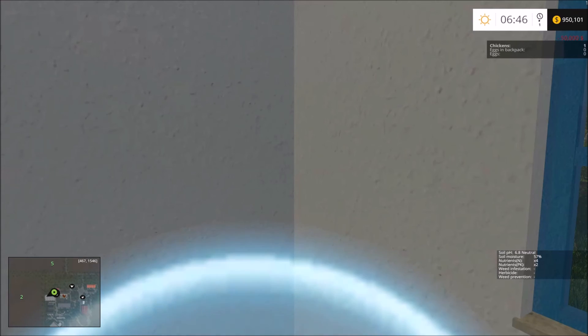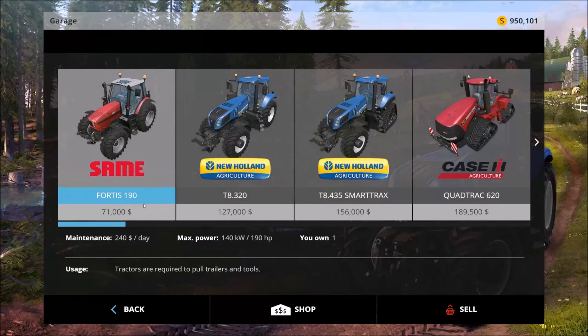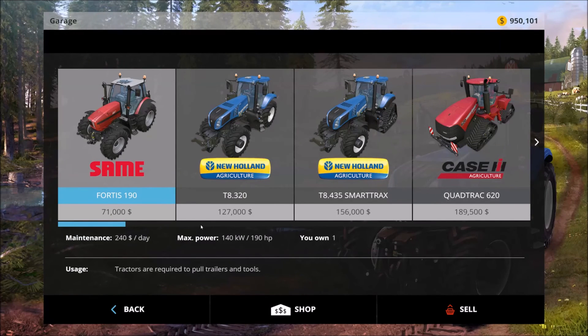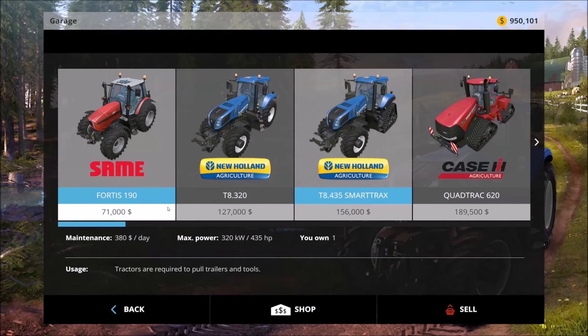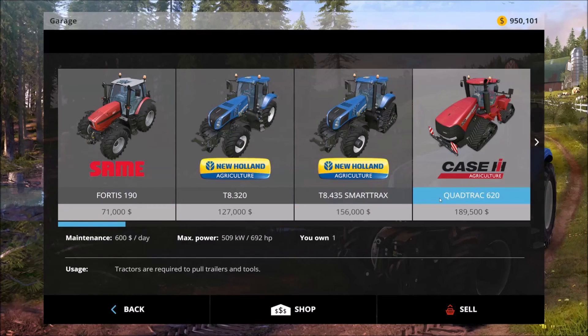So now we only have $950,000, but if you watched the last video you know that I got myself all of the equipment I'd want to get started - at least the bigger stuff. Let's hit P and look at my garage. We've got some of the bigger tractors and enough of them. The smaller one I'll use for smaller jobs plus spraying mostly - that'll be my spraying tractor, which is going to get used a lot in this soil mod let's play.